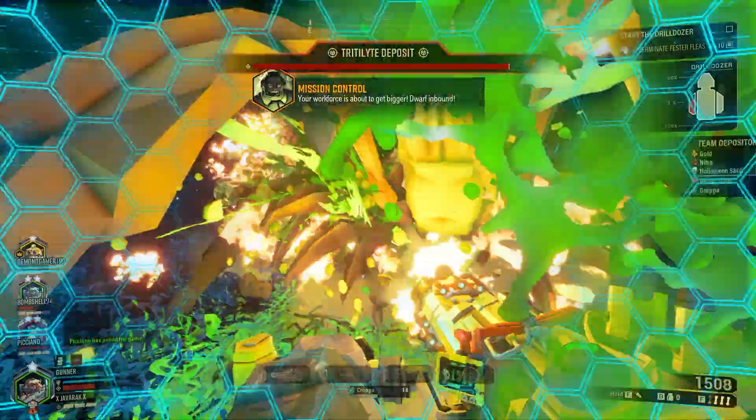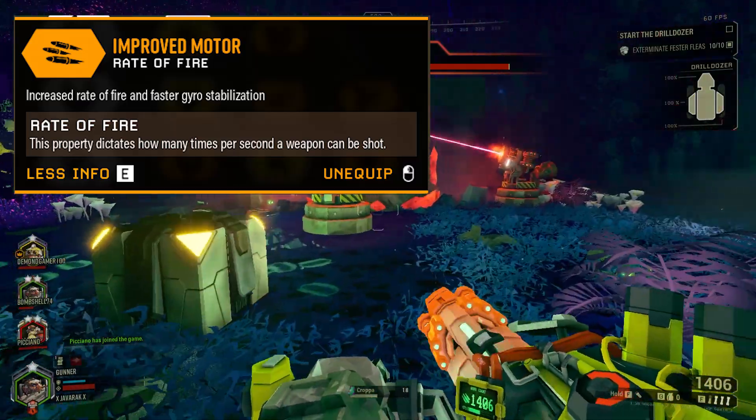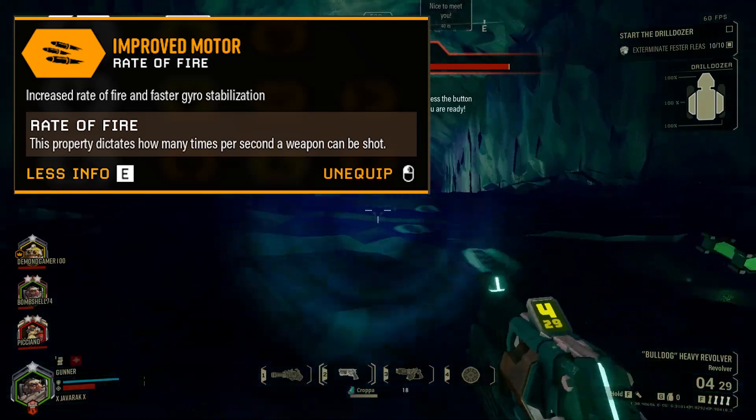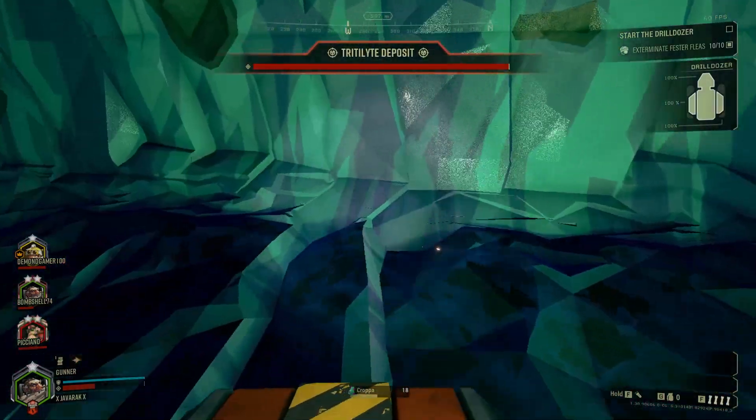To accomplish our goal, in the first tier I went with the Improved Motor for a faster rate of fire. While it may be tempting to take the better cooling with this setup, we want to maintain a high damage output, and the rate of fire does just that. Plus, as you will see later, getting overheated may actually help us in the long run.